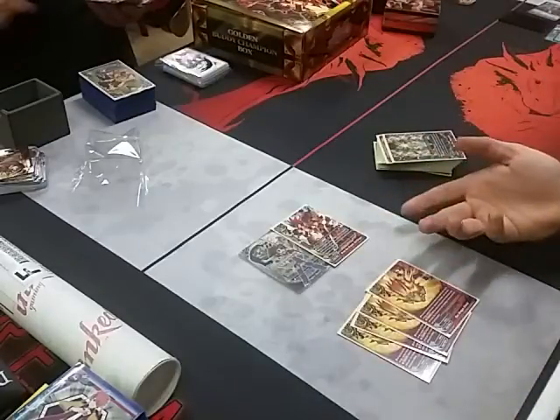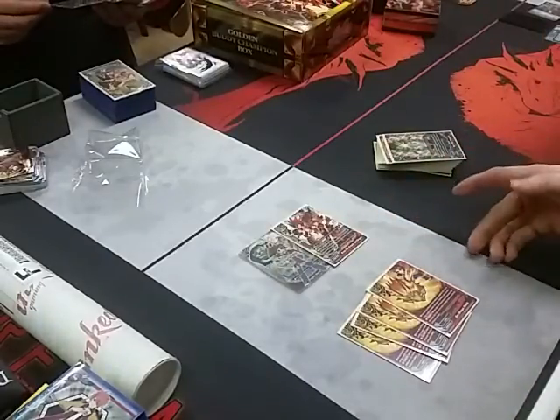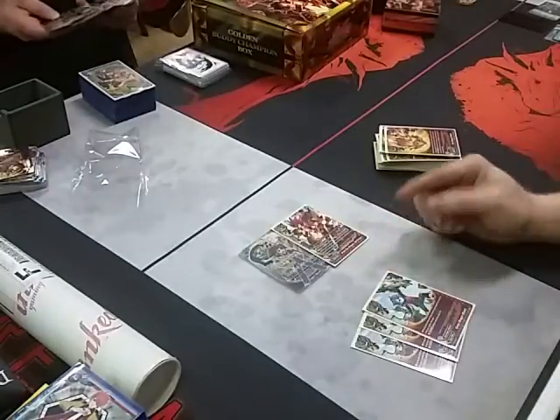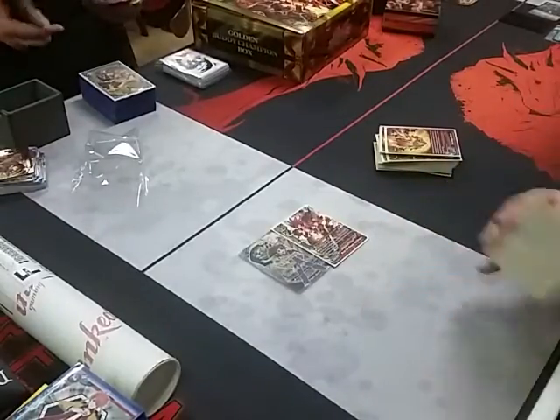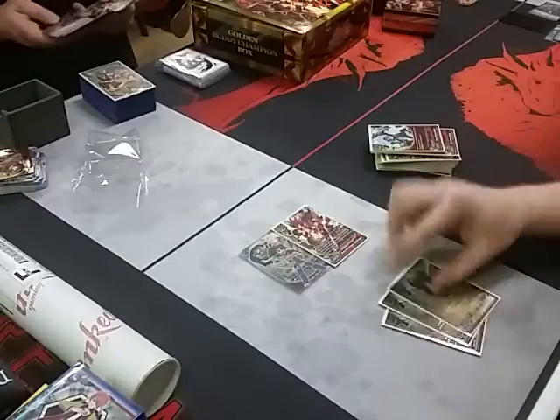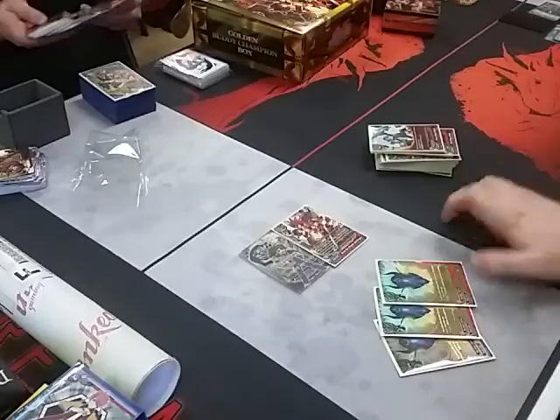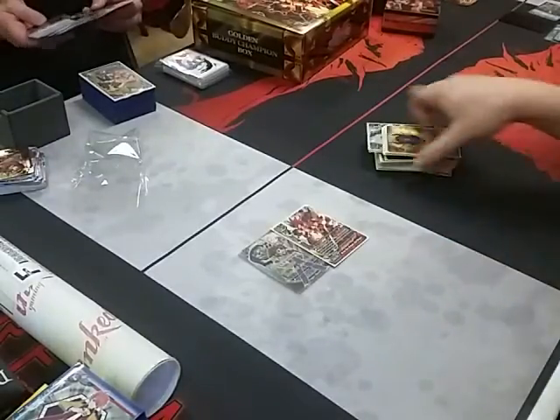Now shields. We play 4 Sun Dragon shields — you guys know what it is, with the new artwork. Then we play 3 green dragon shields — gain a life per attack. We also play green dragon shields that gain a gauge.